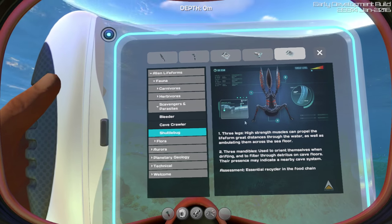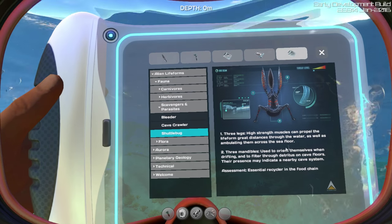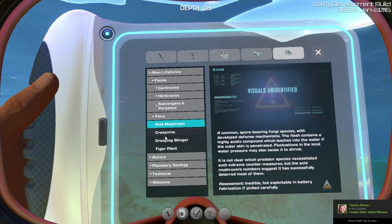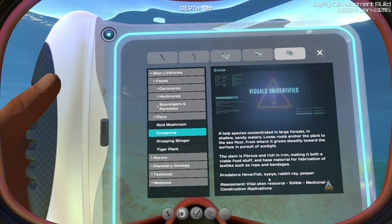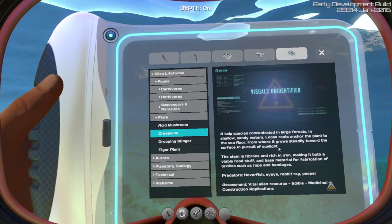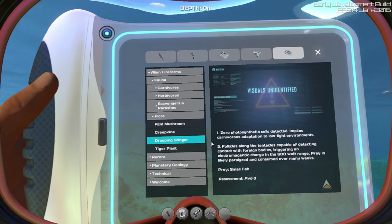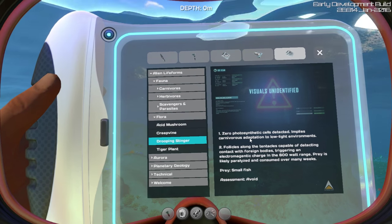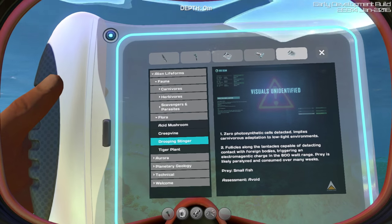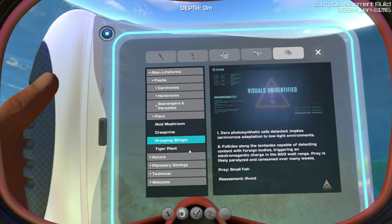Shuttlebug — essential recycler in the food chain, so some kind of scavenger. Presence may indicate a nearby cave system, so they're always near cave systems. Creep vine — kelp species. Predators: hoverfish. Vital alien resource. Fibrous and iron rich, so yes, you can eat it. Drooping stinger — I thought these were alive. Zero photosynthetic cells detected, implies carnivorous adaptation to low-light environments. Prey is likely paralysed and consumed over time. Assessment: avoid. Yes, I agree.